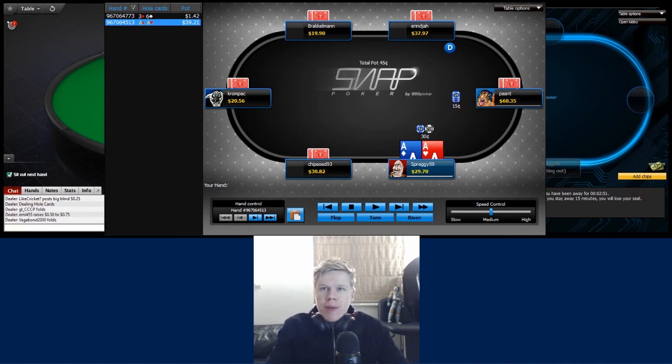Welcome back to episode three in our series comparing the differences between Snap Poker and Zoom Poker on 888 and PokerStars respectively. We're starting today with the next level up in the series - 10 cent/25 cent, which doesn't actually exist on 888; they have 15 cent/30 cent, so a slight difference right from the gate.